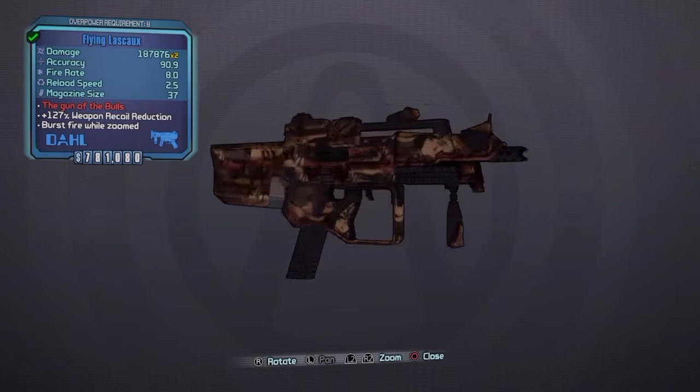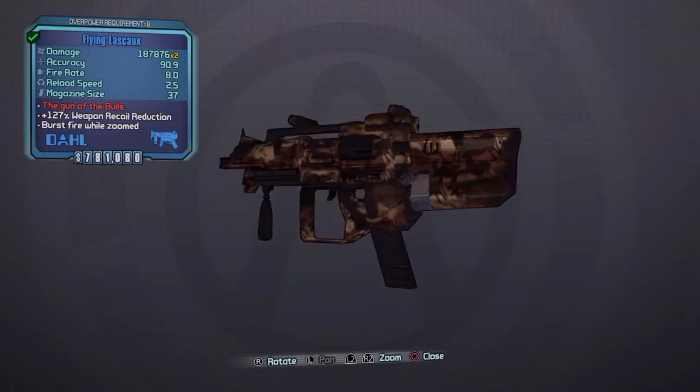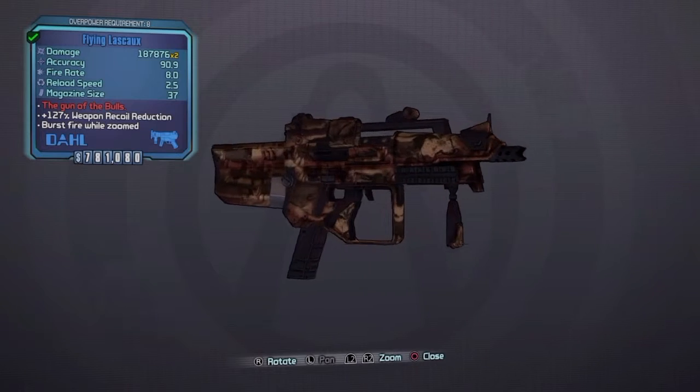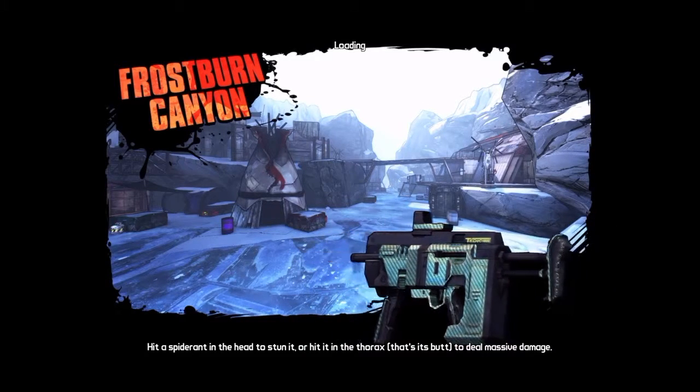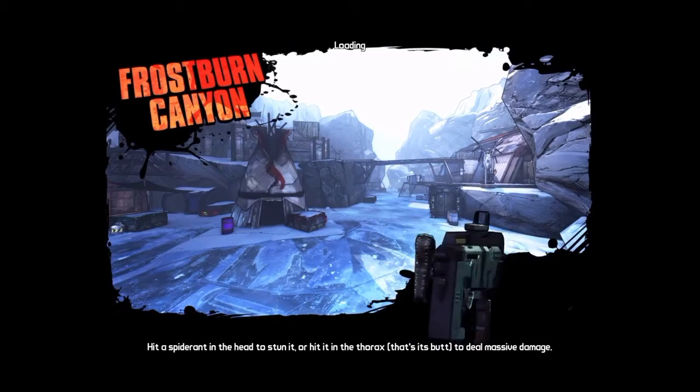What's going on you guys? I'm bringing you the fifth part to my unique weapons guide of Borderlands 2. This is a really easy unique weapon to get. All you're gonna have to do is follow the path that I take and I'll see you there.